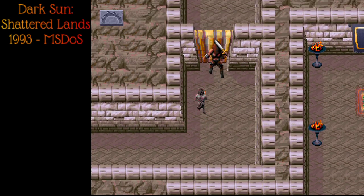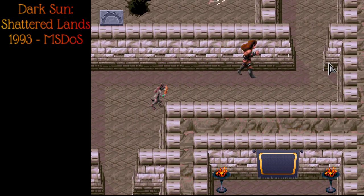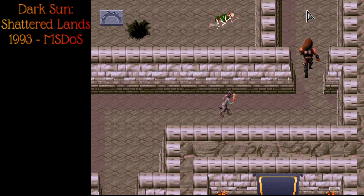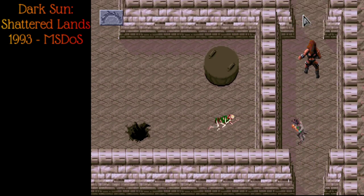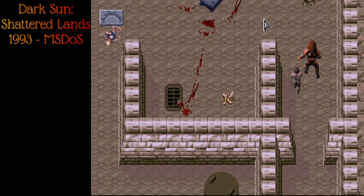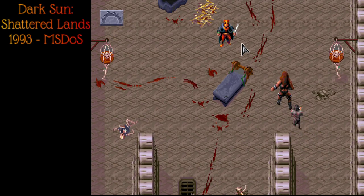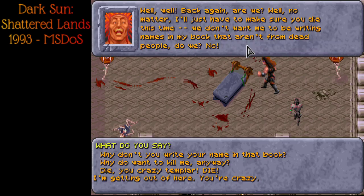The body dumping zone — we'll explore the whole place, don't worry. Gotta get all that experience. Alright, Kelgar. Your trap failed. 'Ah, not again! Get rid of this guy, he's crazy!' 'Well, back again, are we? Well, no matter — I'll just have to make sure you die this time.'